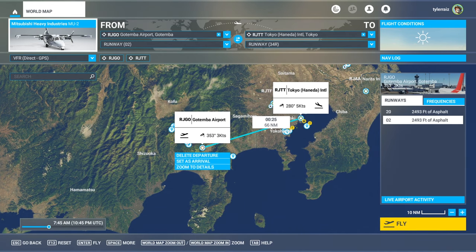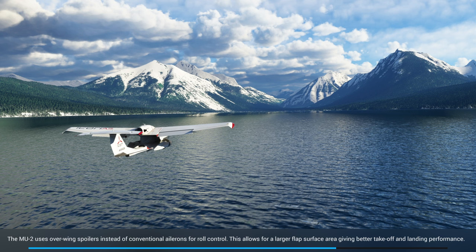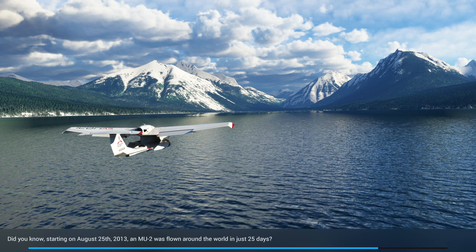We'll take off during daytime right outside of Mount Fuji and head into Tokyo, where I think I'll have a runway I can land at. One of the problems landing at Gotemba Airport near Mount Fuji was that it was actually just difficult to see the airport, and it's also not an entirely straight runway. Interestingly, the MU-2 was apparently flown around the world in just 25 days, so it has been used for circumnavigation.